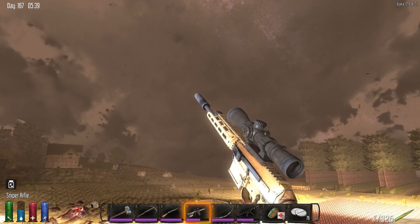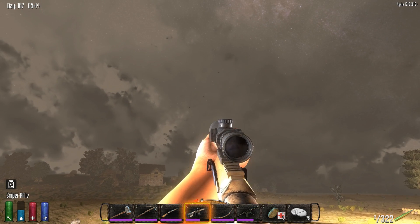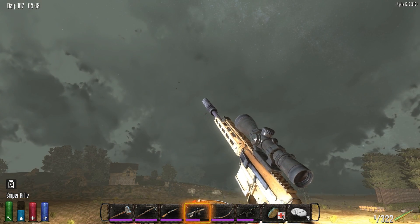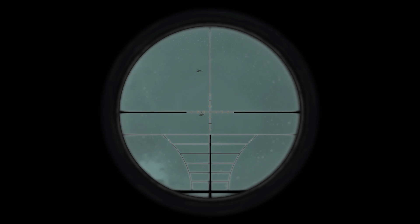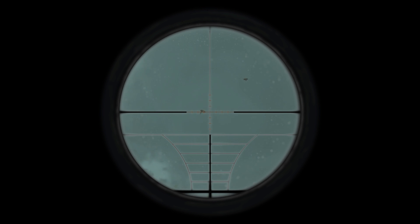So that is going to be it for this season of Seven Days to Die. There probably will not be a season for Alpha 13 — there aren't any gameplay or significant gameplay changes that I find particularly interesting, at least based on what information they've released so far. Nothing really cool, so it will probably be Alpha 14 before we do another one, maybe even later than that depending on what they put in Alpha 14. But as always, like if you like, subscribe if you're not, leave a comment if you have anything to say — I do read all the comments. Thanks for watching, and I will see you next time.